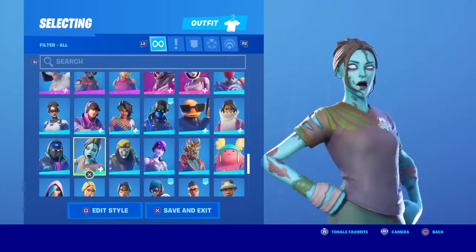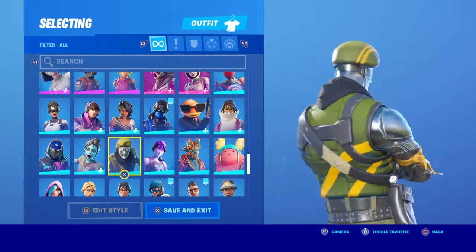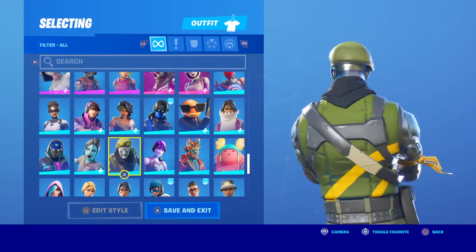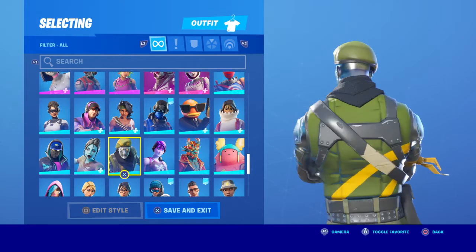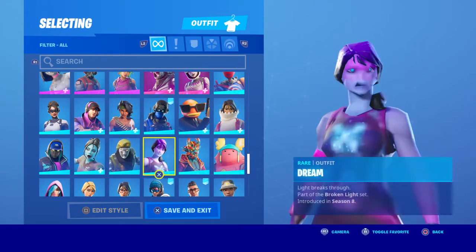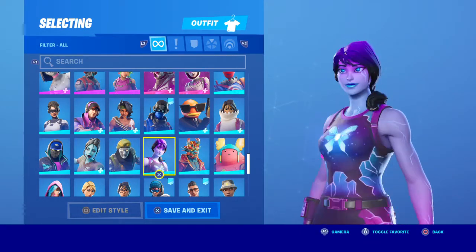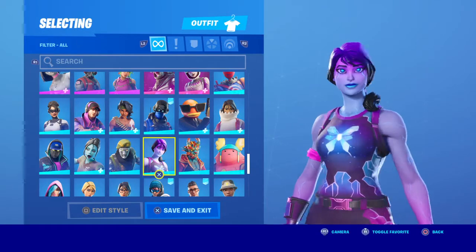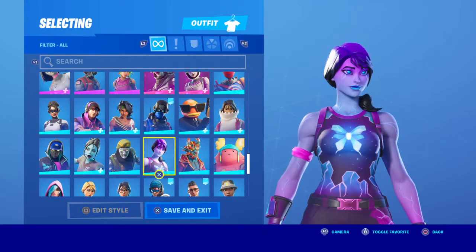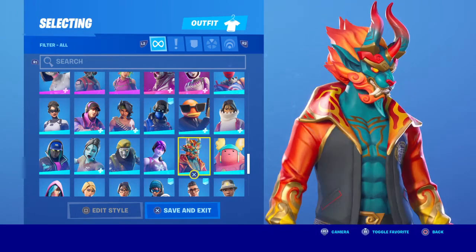Die Cast — the shaved back of the head, it really hurts my teeth looking at that thing. Dream — really good back bling, it's like another version of Galaxy, but it's a good skin, I like it. Fire Walker — I see nobody wearing this at all.